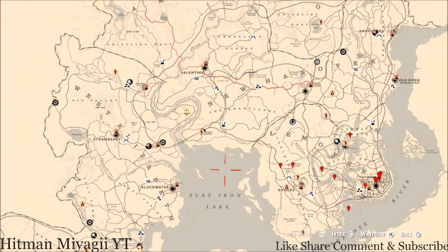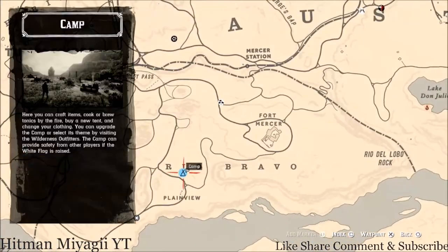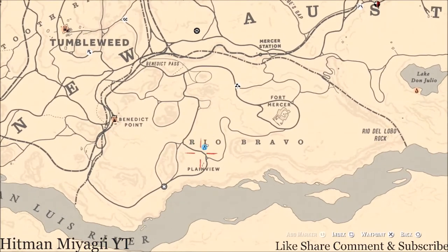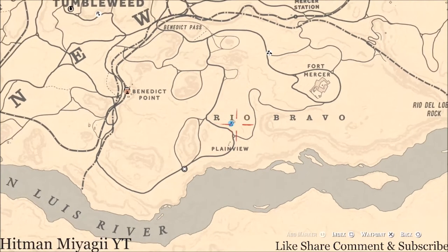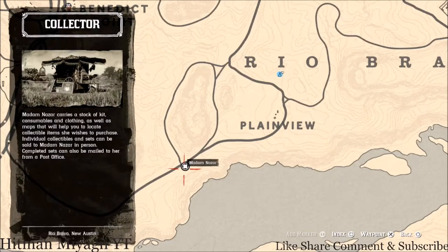Let's get to Madame Nazar's spot — she's down here in Rio Bravo. If you see my camp, this is how I get to her. There's no fast travel down here, so I move my camp down here. I got a good spot which is basically a direct shot to her, right here under the area of Rio Bravo. She is right here and will be here until 2 a.m. Eastern Standard Time, New York time zone.